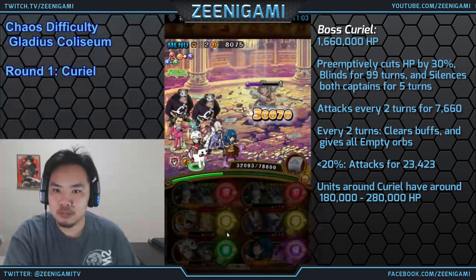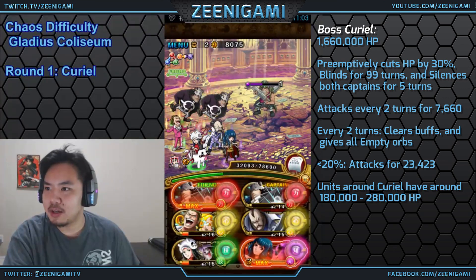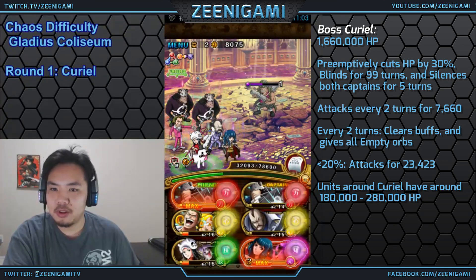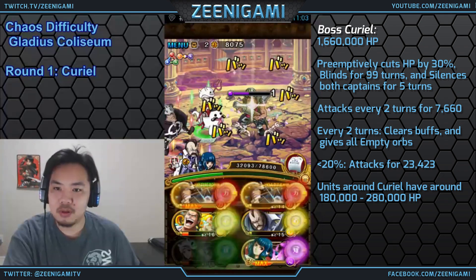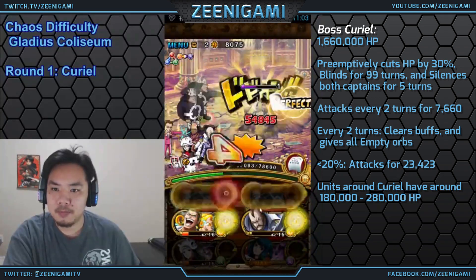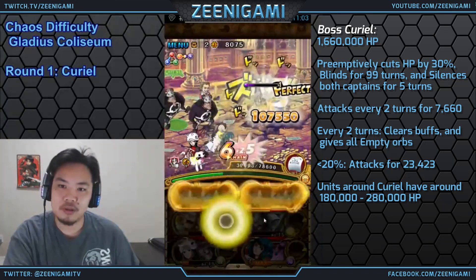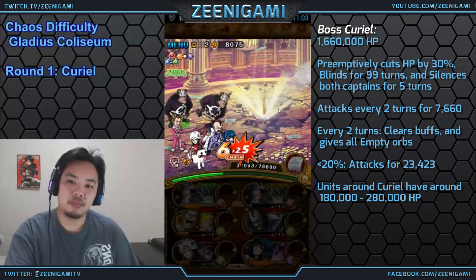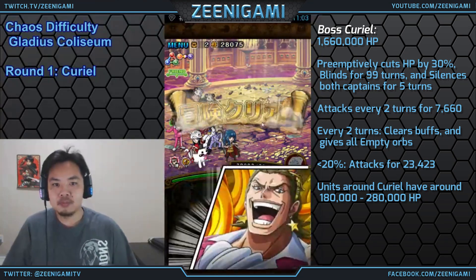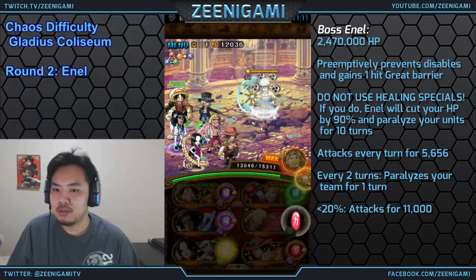And there we go, we've got our specials back. We use Kuma's special, we use Momonga's special, we hit all our perfects, and Curiel will go down. Also to mention, the units around Curiel have about 180,000 to 280,000 hit points. The two guys in the far back with the Gatling Gun hands have the lowest hit points, and the two Cannoneers with the perfect hit barriers have the most hit points.